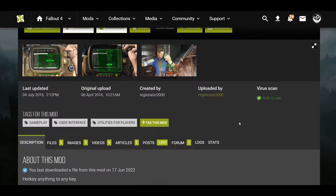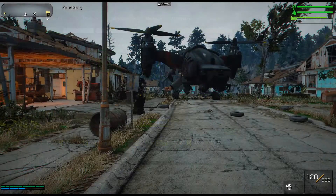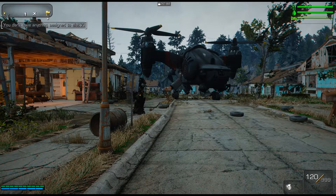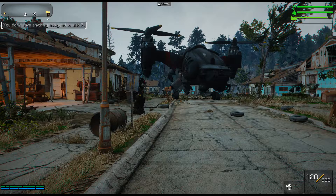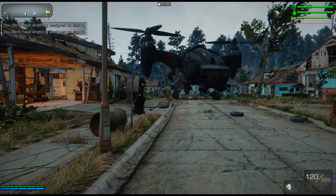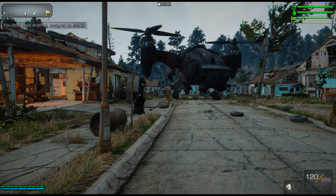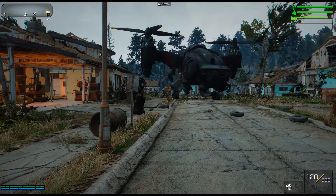We're just going to jump in-game and I'm going to show you how this mod works. Here we are in-game. What you want to do is start randomly typing keys on your keyboard and it's going to tell you which keys are assigned to something. So U is assigned to slot seven, Y is assigned to slot four, G is assigned to slot two — that's how you figure out which keys are assigned to which hotkey slots.